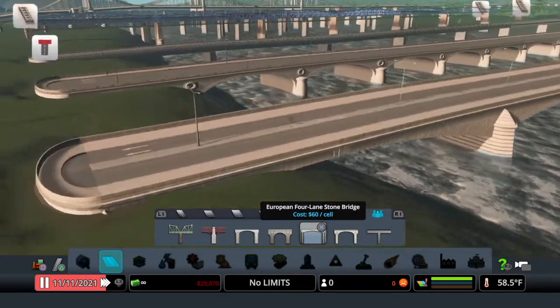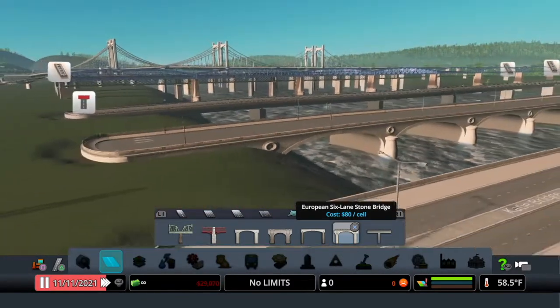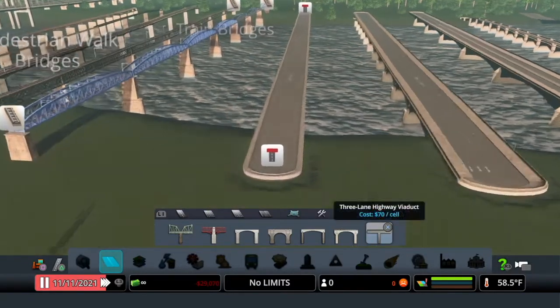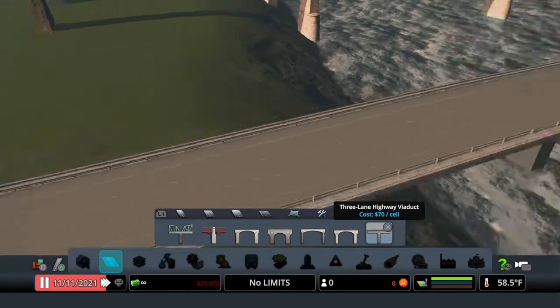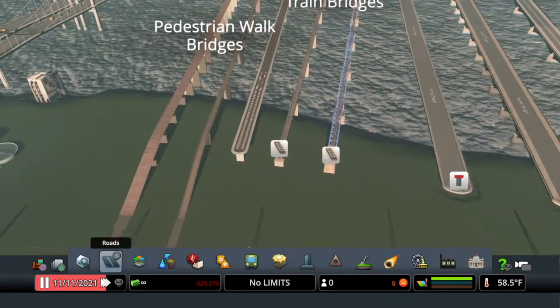The European Six Lane Stone Bridge looks super nice — six lanes, clean looking with nothing on top. Then we have the Three Lane Highway bridge with a pedestrian bridge on the side. Next up we have the railroad bridges back in Mass Transit.